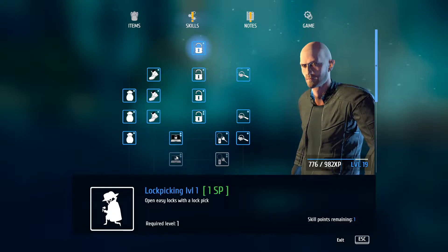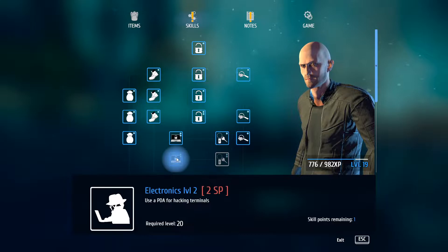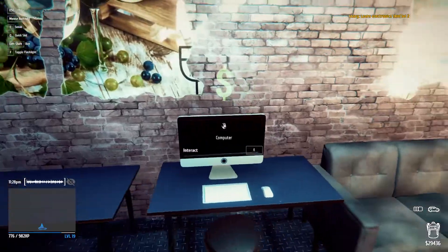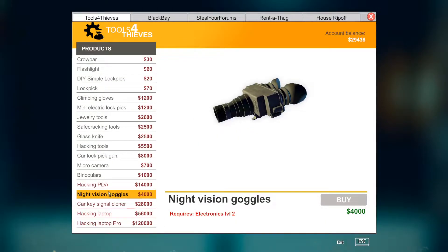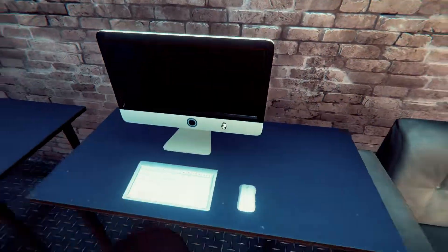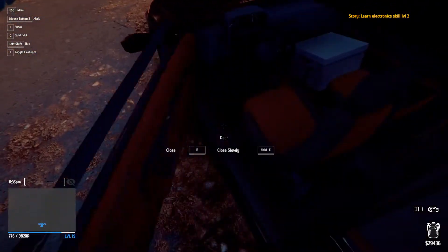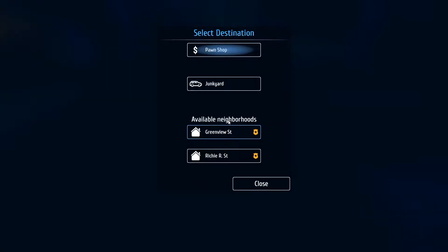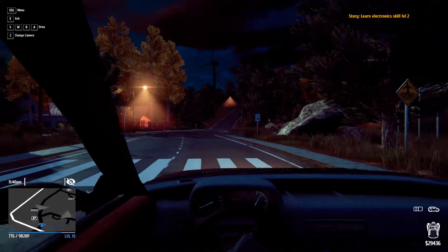Skills — can we learn? We need a level... wow, we're just shy. We're gonna be able to unlock the hacking PDA here in a minute. Can we get night vision goggles right now? No, that also requires electronics. Whatever. We're gonna go back to one of those houses — Ritchie Rich Street. I don't remember which houses we were at.